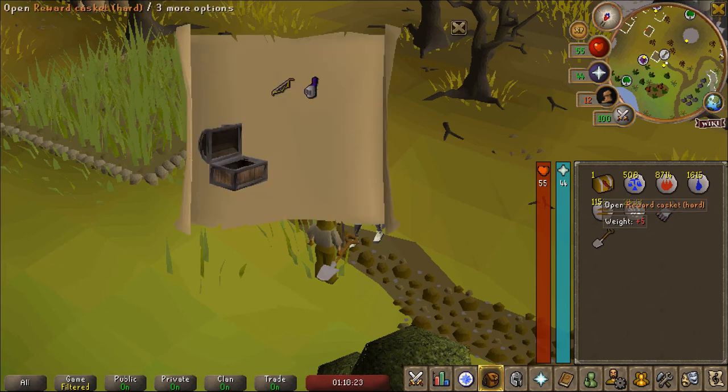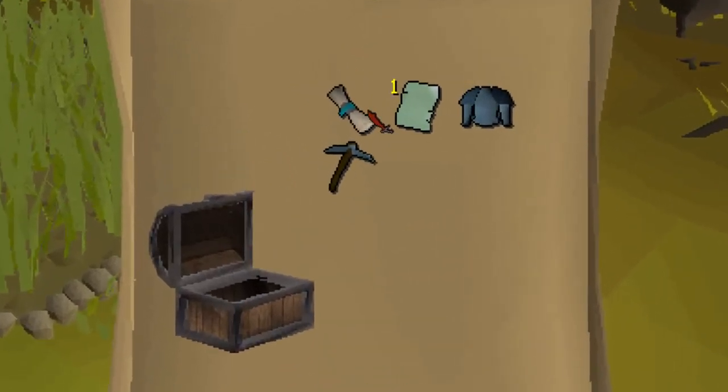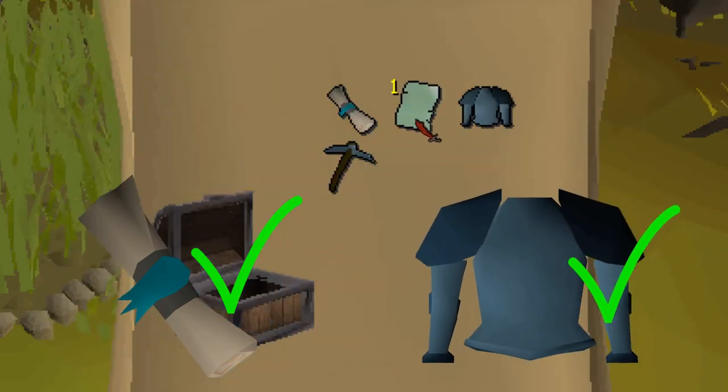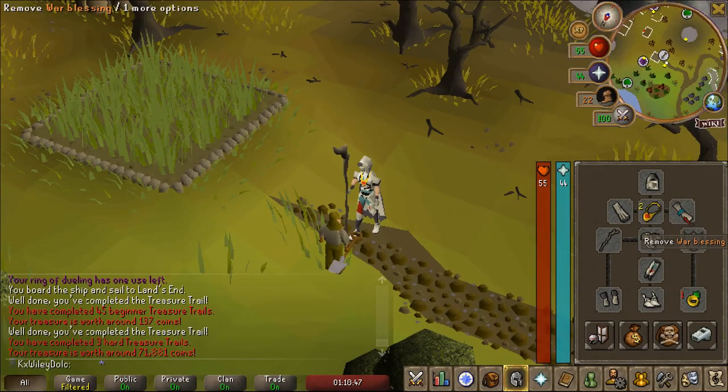And that's not good. Here is our third hard casket I believe. First blessing - not bad. Some alchables. The Rune Plate Body is an upgrade. And a Guthix's Page, which is unique, and that's going to be really useful for God Wars in the future. Really happy about that.